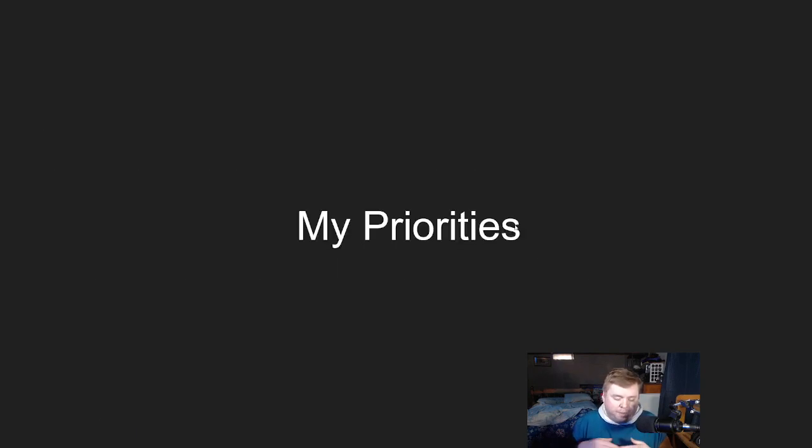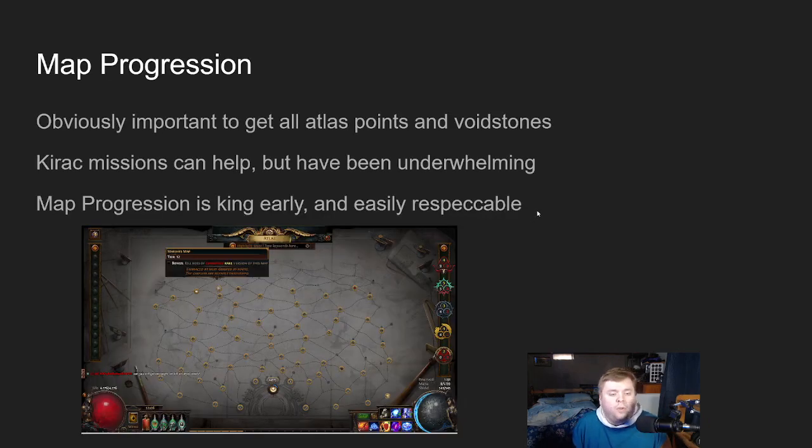My priorities: I'm going to go over top-down what my priorities are for my passive tree at league start, and why I think of them the way I do. Step one is the most easy map progression. This is the most important thing in the game — I need to get all my atlas points and voyage zones. This is top priority, number one overall.